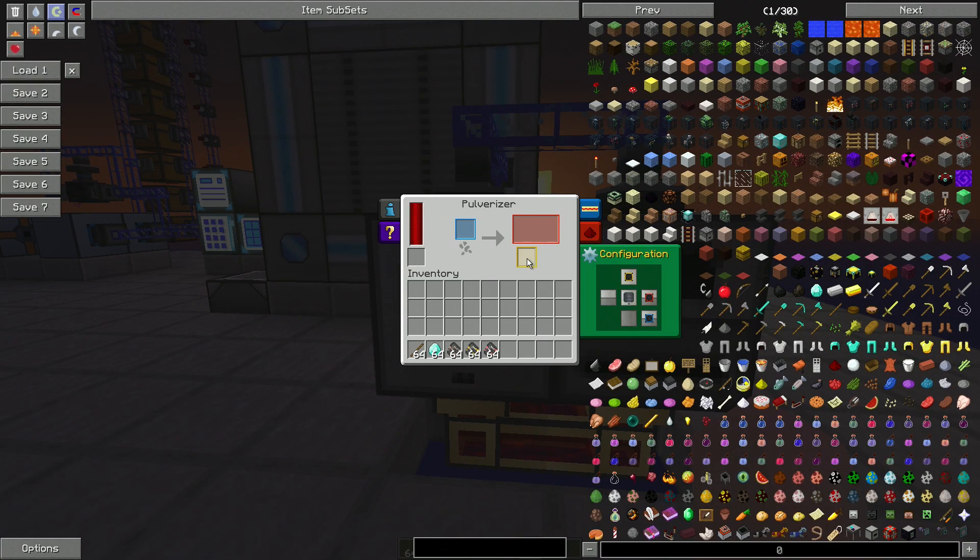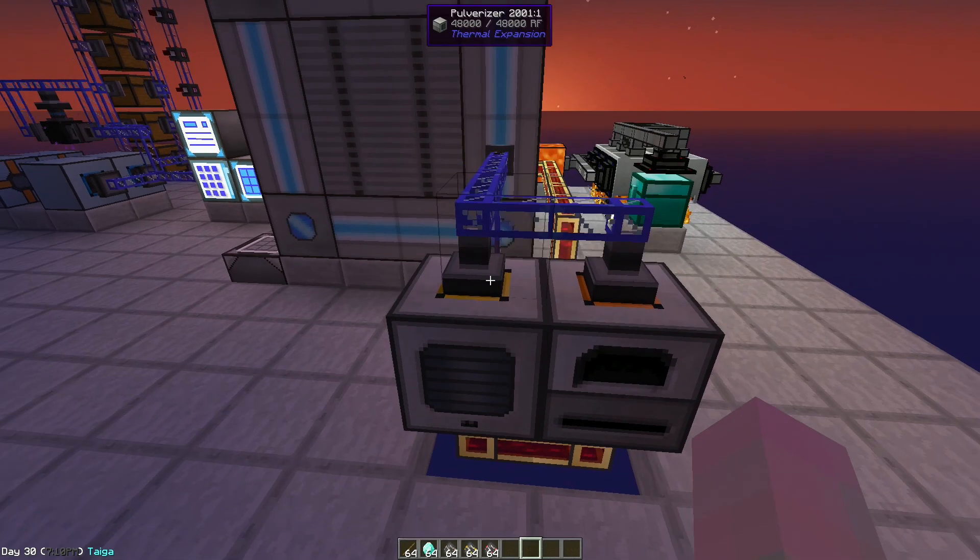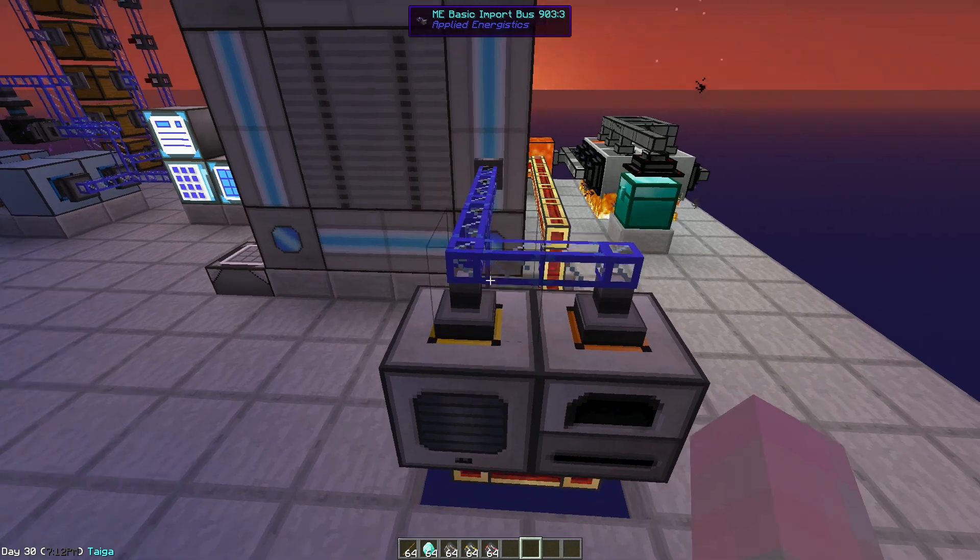Just a heads up that there is normally a 10% chance in the pulverizer that it'll create something else. So what you need to do is set up your pulverizer so that this slot here is outputting into the top. Just put a basic import bus on that, and you are done.